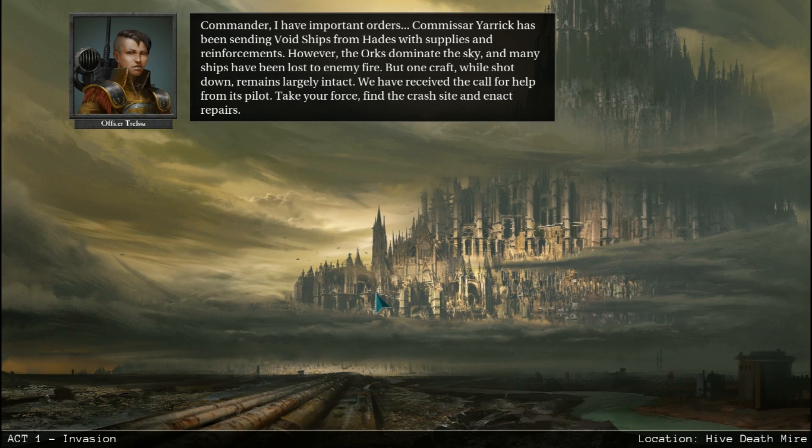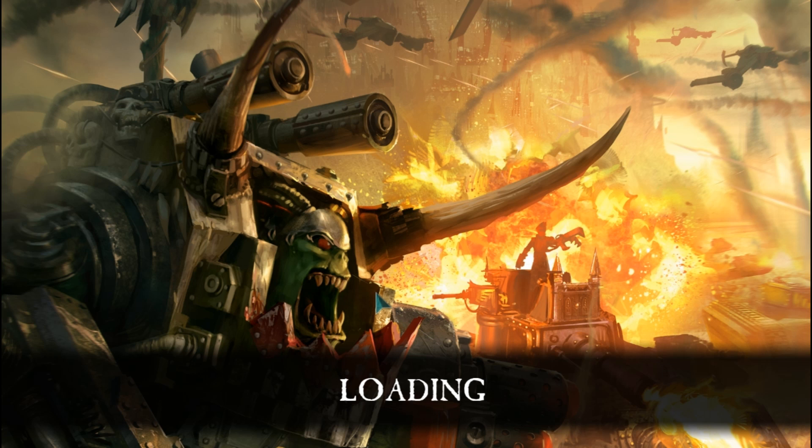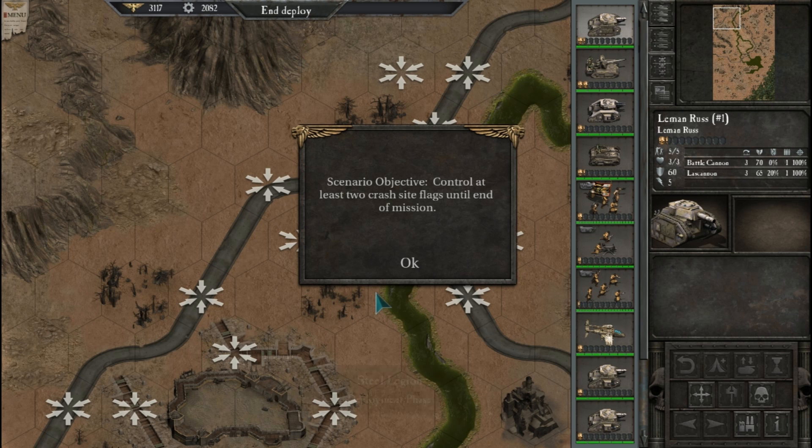I love that guy. Commander, I have important orders. Commissar Yarrick has been sending void ships from Hades with supplies and reinforcements. However, the Orcs dominate the sky and many ships have been lost to enemy fire. But one craft, while shot down, remains largely intact — we have received the call for help from its pilot. Take your force, find the crash site, and enact repairs. That will be next episode. Thank you very much for watching — when we return, we will lay out our troops, deploy, and see if we can help this pilot. Please leave a thumbs up if you enjoyed this video, subscribe, and comment down below. Thank you very much.